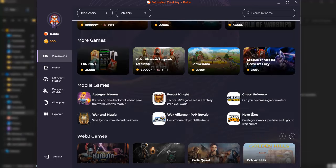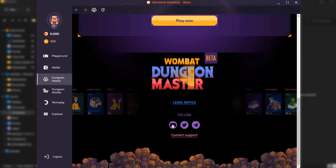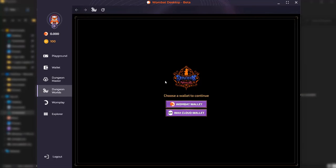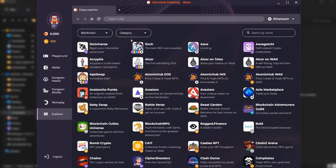Wombat Dungeon Master is a user-friendly NFT staking and idle game designed for both beginners and seasoned gamers. You can also play Dungeon Worlds by connecting your Wombat or WAX wallet. In the Womplay section you'll need to choose your option.